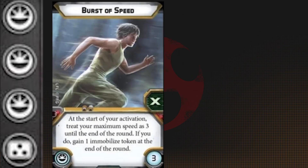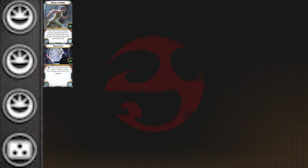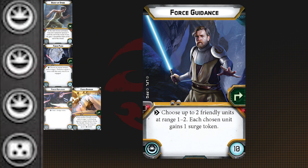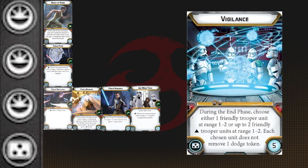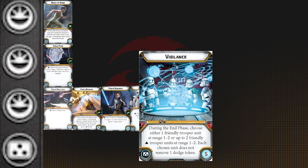Burst of Speed and Force Push are good options to fill up his force slots. Force Reflexes, Force Barrier, Force Guidance, and Jedi Mind Trick are good options to fill that third slot. Vigilance is a great choice for our little green friend to help him hang on to dodges between rounds.